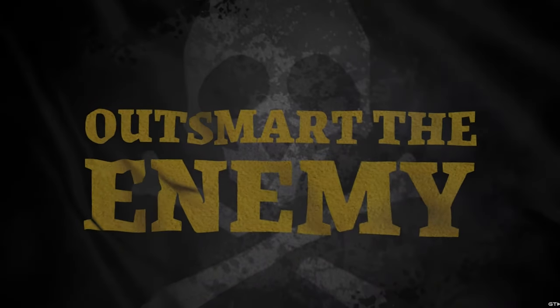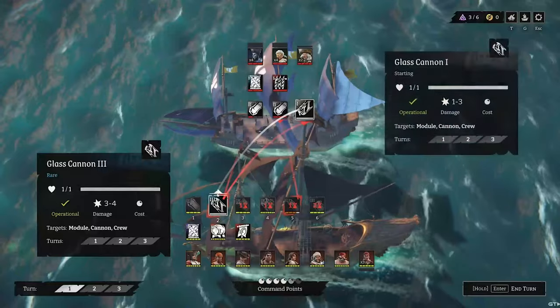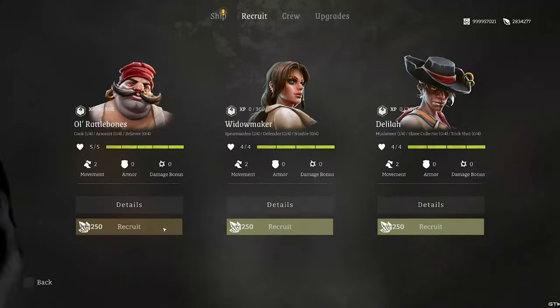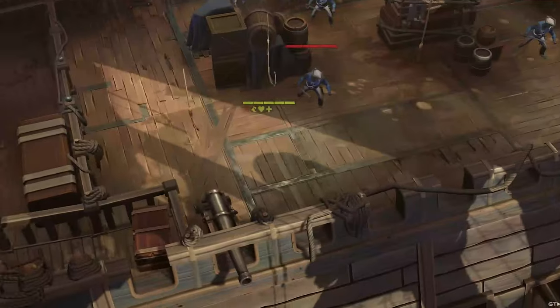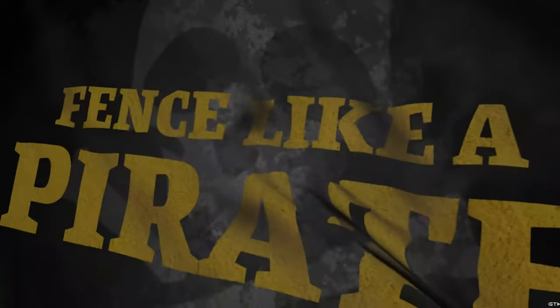Get ready to set sails on the high seas with Rogue Waters, a pirate-themed tactical roguelike where the only thing more dangerous than your enemies are the creatures lurking beneath the waves. Will Captain Cutter rise to power, or will he find himself at the bottom of Davy Jones' locker? Let's dive into the stormy waters and see what this game has to offer.